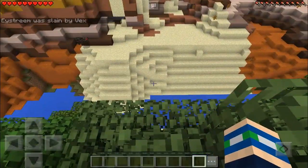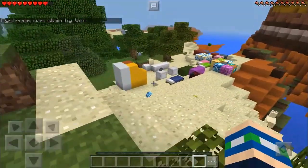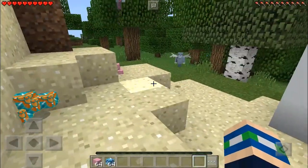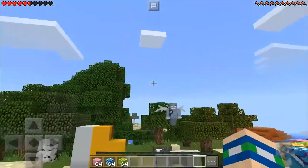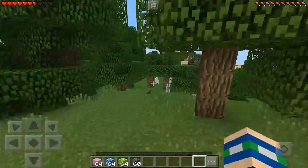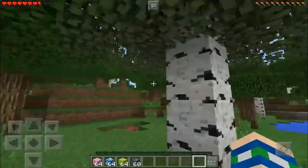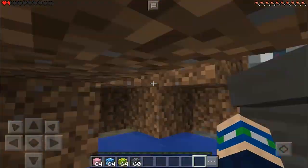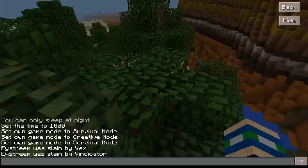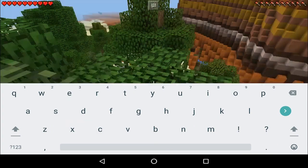The vex absolutely wrecked me! These guys have already multiplied — that is not good. They turn into these blood red killing machines with mini swords — they're just deadly and kill really quickly. I hate them! You definitely want to make sure you have some diamond armor before you go against these guys and explore a woodland mansion — those things are dangerous.